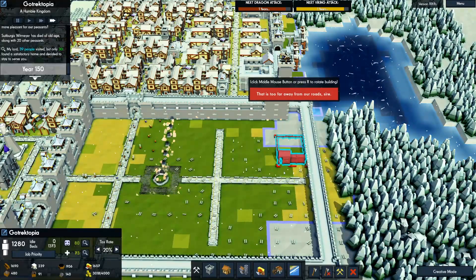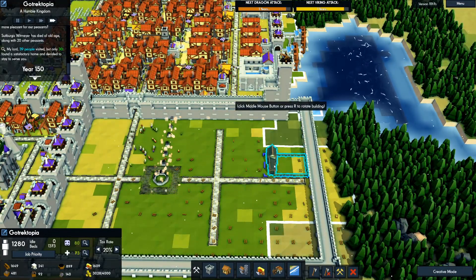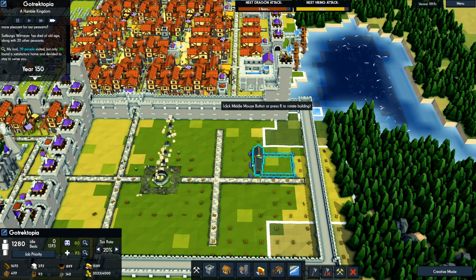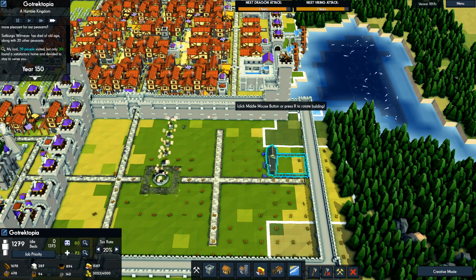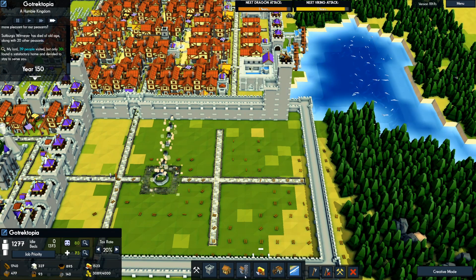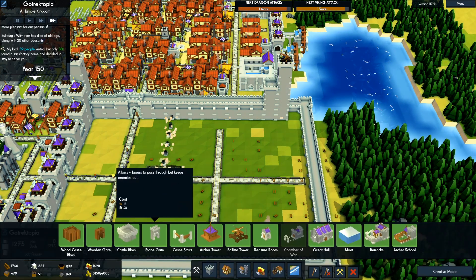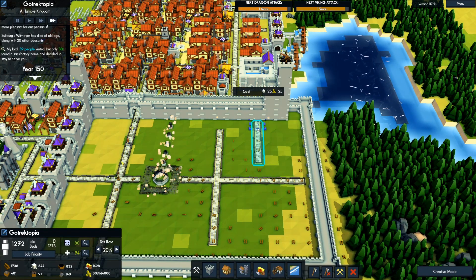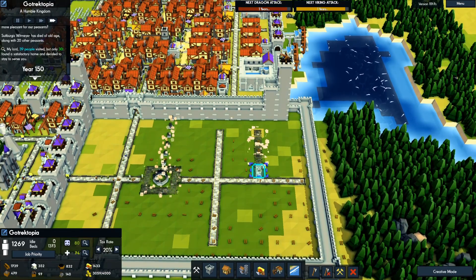We're going to put some swine herds down here — they're three wide, so I'll have one, two. I'm going to need some stone roads going this way.